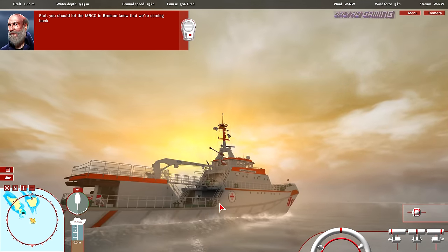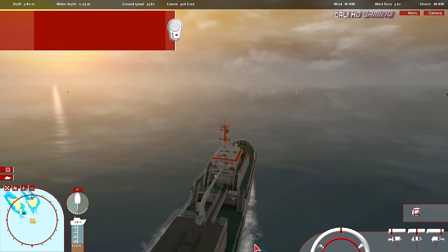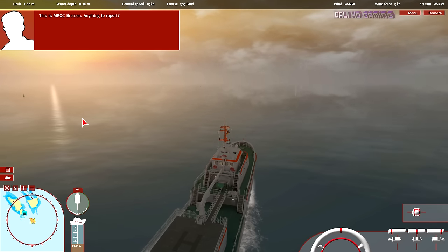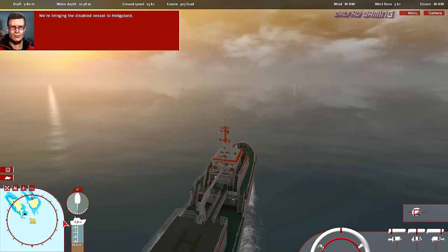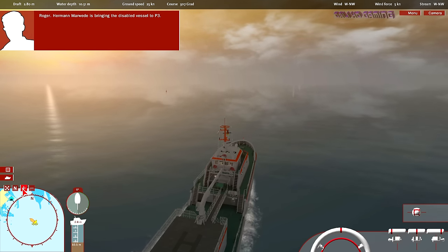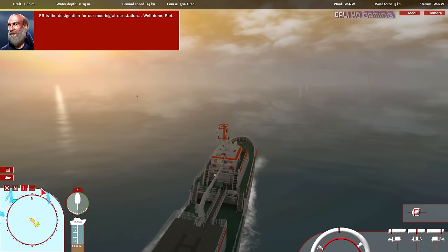Pete, you should let the MRCC in Bremen know that we're coming back. To do so, click on the radio at the top of the screen. This is MRCC Bremen — anything to report? We're bringing the disabled vessel to Heligoland. Roger, Herman Marvita is bringing the disabled vessel to P3. P3 is the designation for our mooring at our station. Well done, Pete.